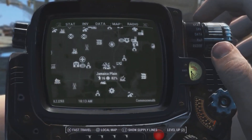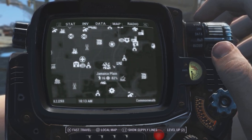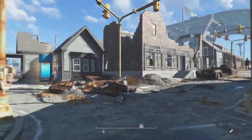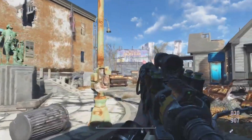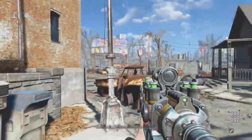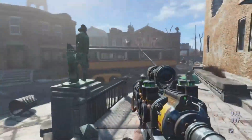I am here in Jamaica Plain. That is a settlement and also a town. And if you haven't been here before, you're going to have to clear out a whole bunch of ghouls. There are some houses and a diner over there to search and a settlement to unlock.